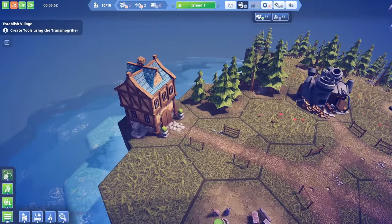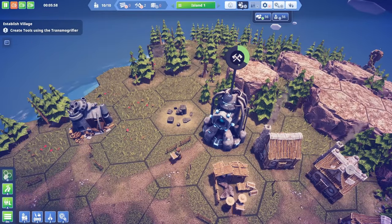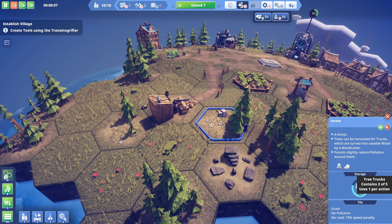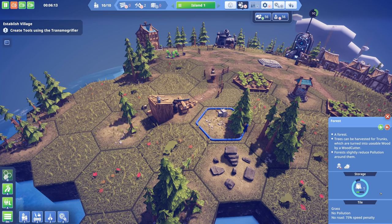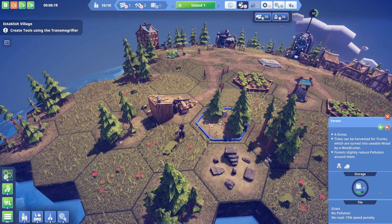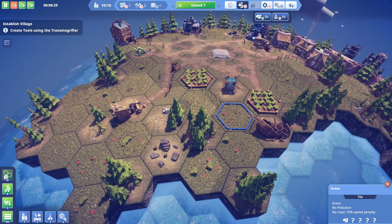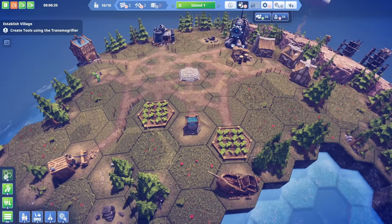Look at our library - that's super neat! The transmogrifier: 10 wood turns into 5 tools. The woodcutter replenishes trees - it actually grows new trees. So wood is an infinite resource because the trees grow back!